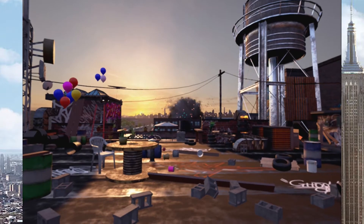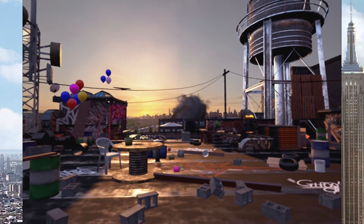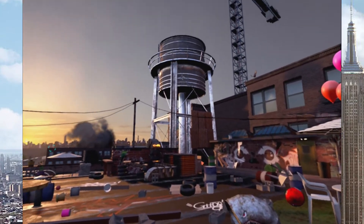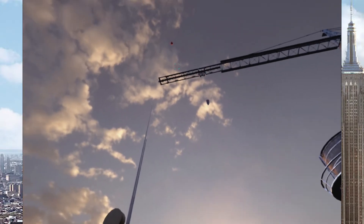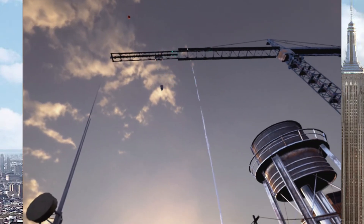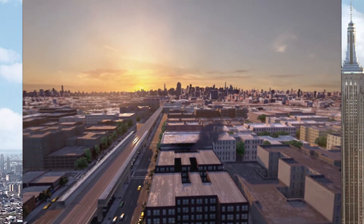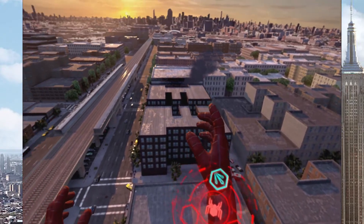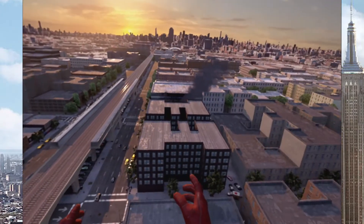Alien energy readings are coming from your location — please get to higher ground for more detailed analysis. There is a crane 400 feet above you — engage web sling to ascend. Oh baby, let's do this! Woo, that's awesome! Alien energy sources within — oh I see it.